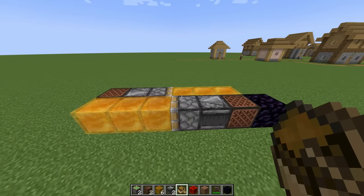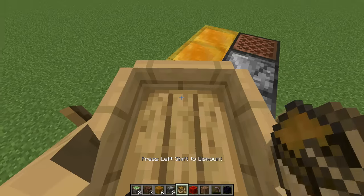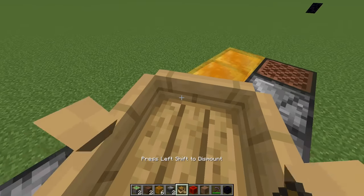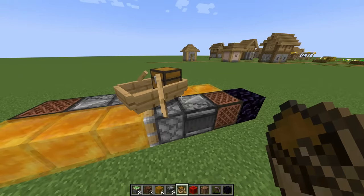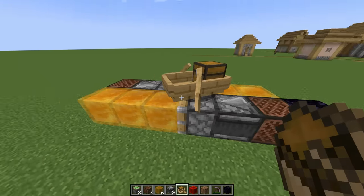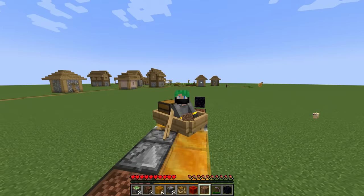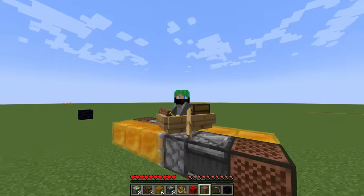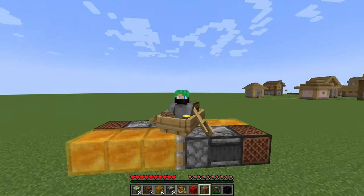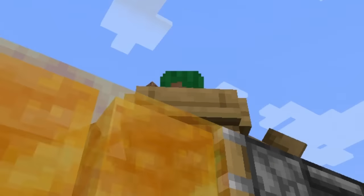Another fun upgrade you can make to this machine involves a boat. You place a boat — or even better, a chest boat — on top of this machine and make sure it lines up with one of the honey blocks. Because this boat is an entity, it will be moved by the honey blocks too. In survival, I'm inside of the boat, I hit that note block, and I'm going to start moving. In third-person view, it's an easy, efficient way to transport items around your world — in a straight line.